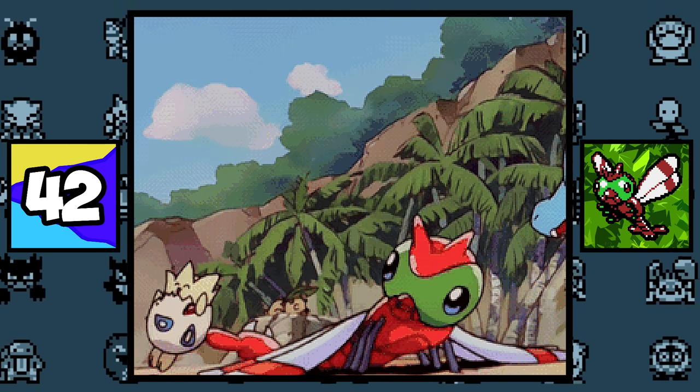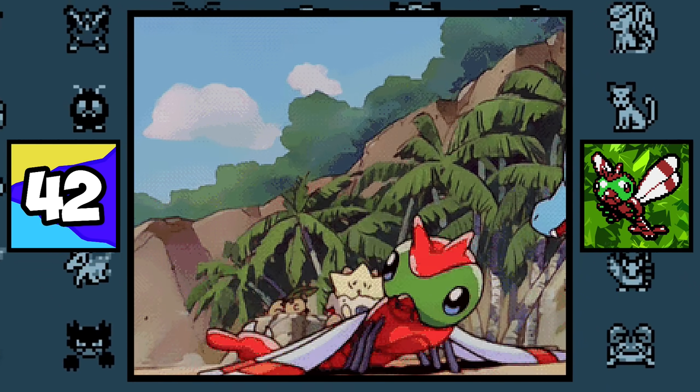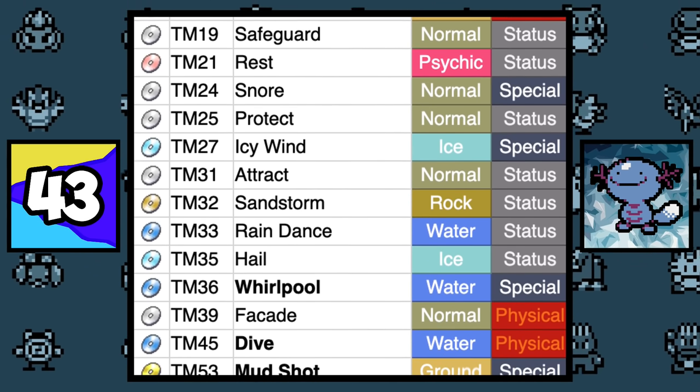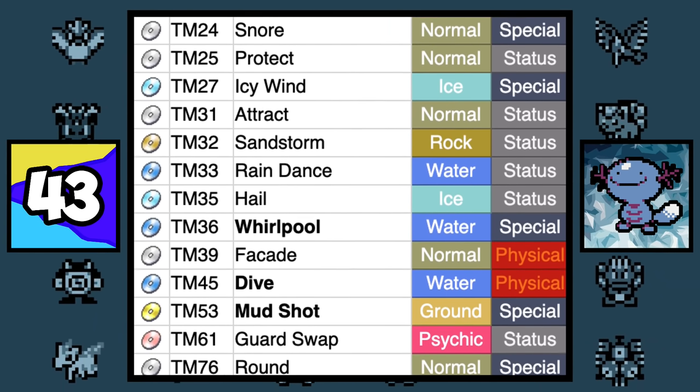Yanma weighs 83.8 pounds, making it a pretty gigantic bug. Even though Wooper doesn't have arms or hands, it can learn Dynamic Punch, Power-Up Punch, and Ice Punch.